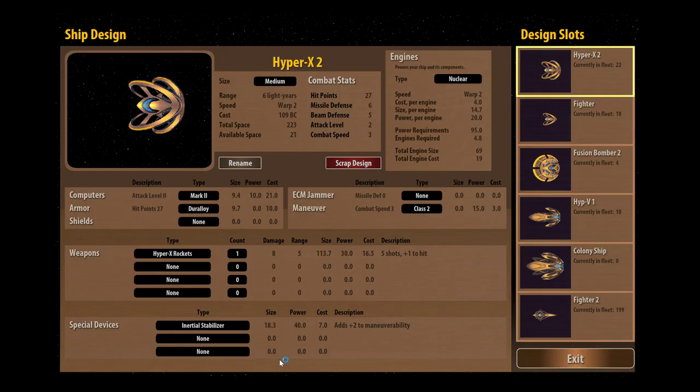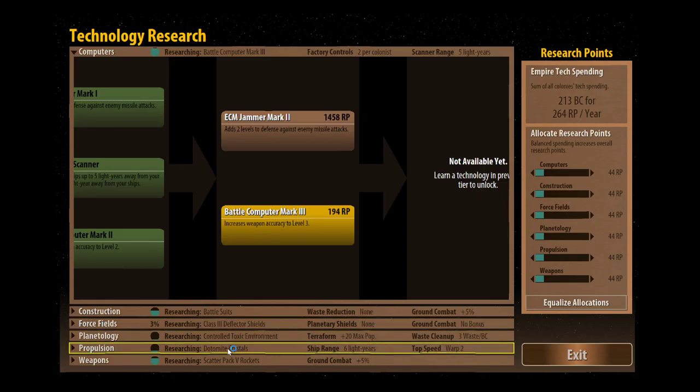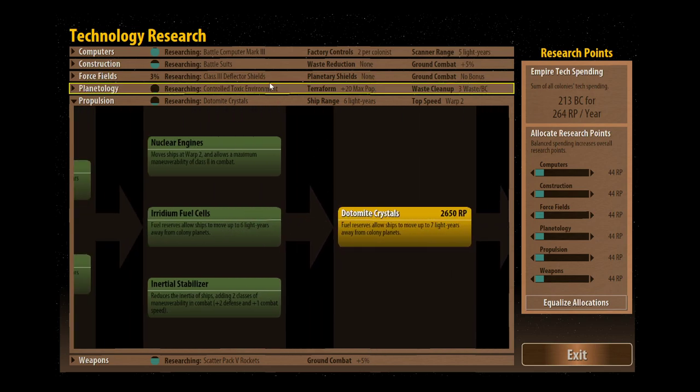Although there are situations where you might want to put a smaller engine on your ship. Actually — forgive me, I'm talking rubbish. This is the engine type, not the fuel cells. The fuel cells — we've already got a better fuel cell. We already have Iridium Fuel Cells, which gives us light reserves up to six light years. So anything under that — nah, you don't need that now.